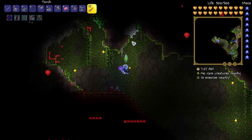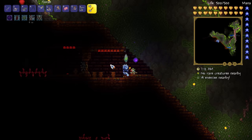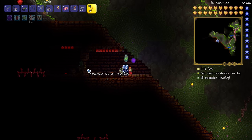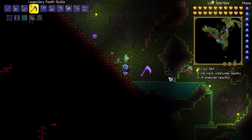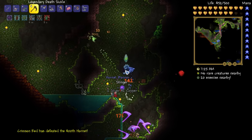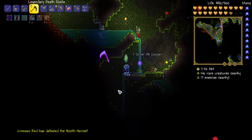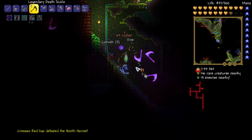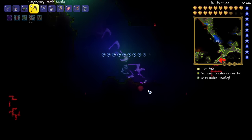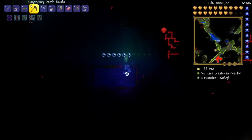This place here is somewhere we can go now that we have the temple key - this is what we're going to be using it for. There is another boss in there, it's not that tough really, but I'm not going to do it in this episode - I'll save that for a future episode. You'll want to find one of these big red pyramids, and you can find it even before hard mode, you just can't enter it without the temple key.